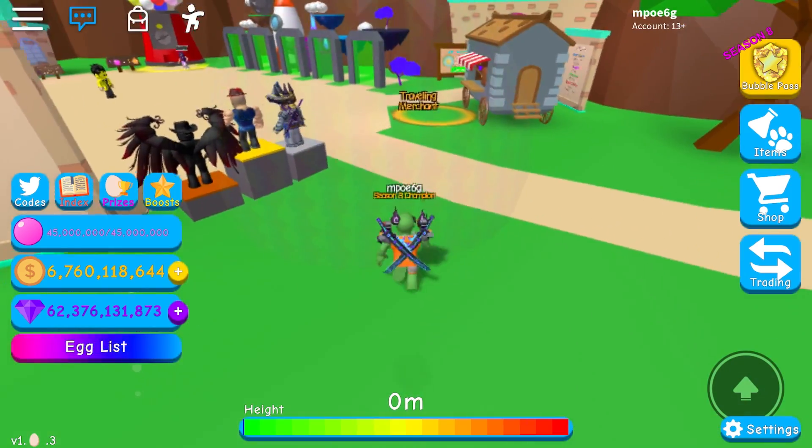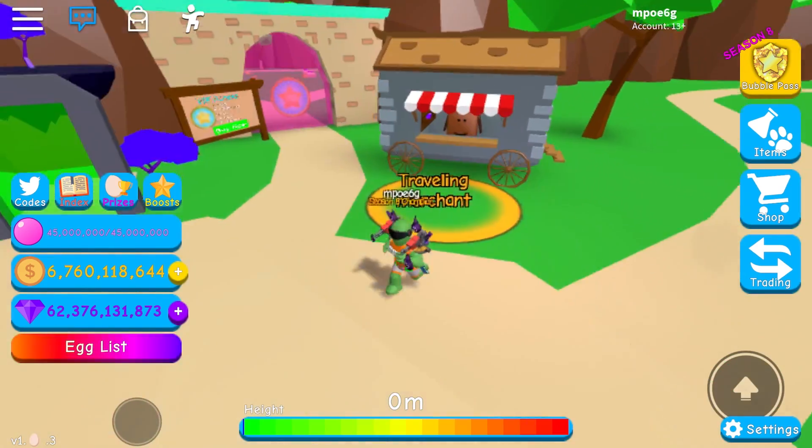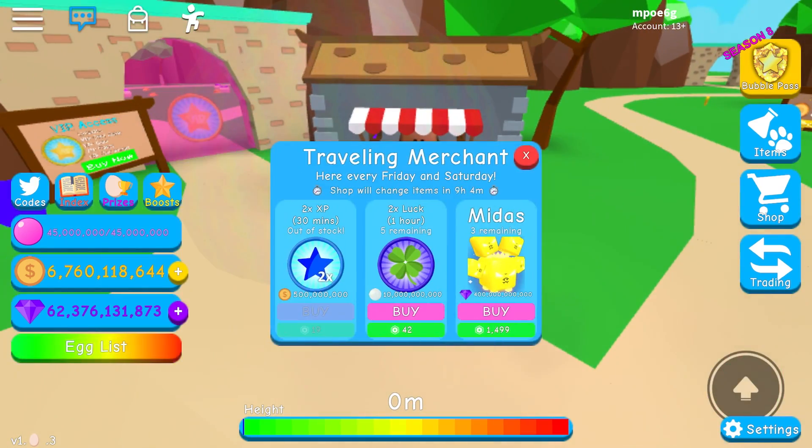There's this traveling merchant over here and it sells some really cool stuff. There's also a new pet that looks like a golden serpent, and there are new items every Friday and Saturday, which is pretty cool.